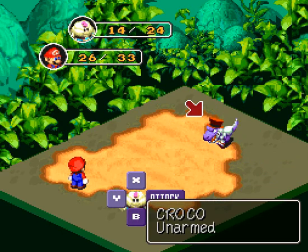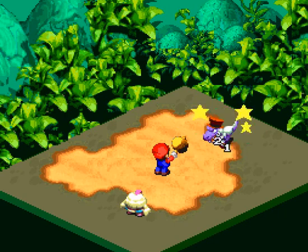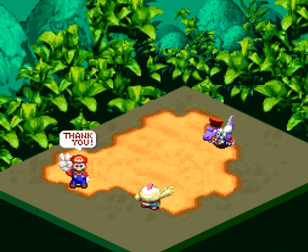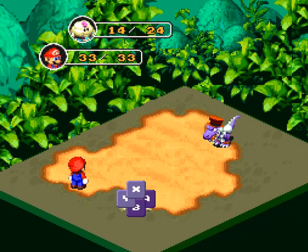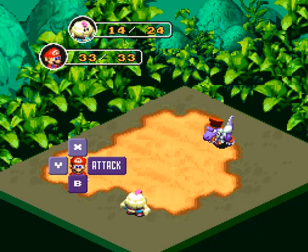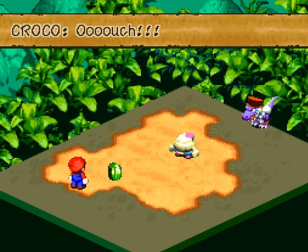But that's what we have a hammer for. What's he pulling out this time? A bomb? He throws bombs at people. We're actually gonna use a mushroom with Mario — we don't want him dying. This crocodile does not want to die. Looks like Mallow's a little mad now.